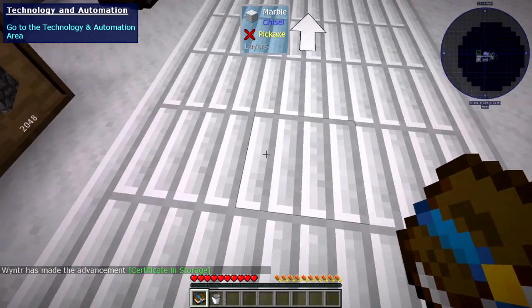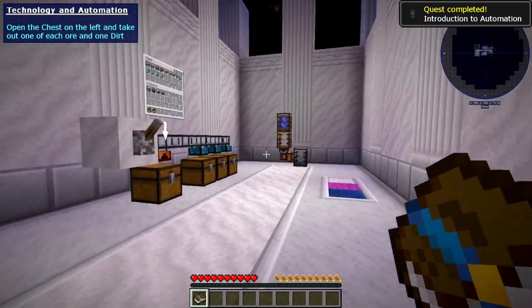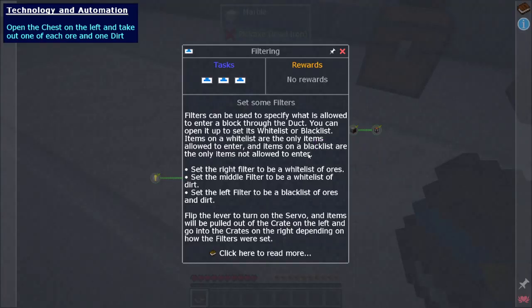Now we're going to automation. Simply storing items and fluids is not enough — to properly automate, you have to move them around automatically. The simplest way to move things around is ducts. Items are moved through item ducts and fluids are moved through fluid ducts. Servos are used to pull from blocks, and items or fluids will automatically go into the nearest block that can store them. Filters can be used to specify what is allowed to enter a block through the duct — you can open it up to set a whitelist or blacklist. Items on a whitelist are the only items allowed to enter, and items on a blacklist are the only items not allowed to enter.